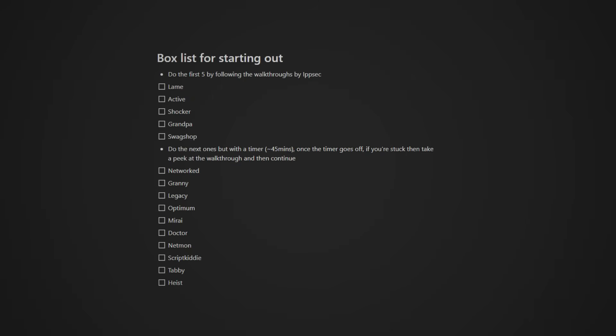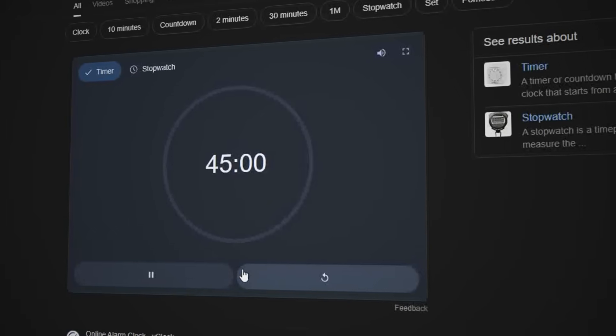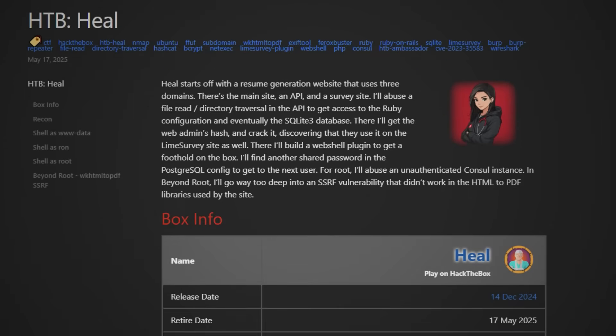Here are the boxes that are perfect for beginners and the approach you should take. For the first five boxes, simply follow a walkthrough — IppSec is your best bet, but if you prefer reading then 0xDF is also a great option. For boxes 5 to 20, set yourself a 45-minute timer, and if you're stuck at the end of 45 minutes take a peek at a hint or the walkthrough and then continue. This is really important because you're building a foundation of knowledge and you'll get stuck on techniques or quirks you didn't even know existed, so balancing independent work with walkthrough support is by far the best way to learn quickly.